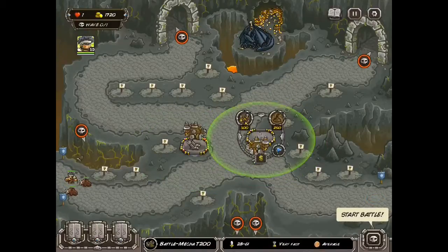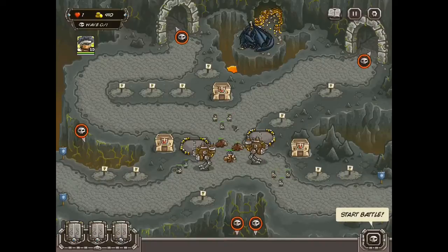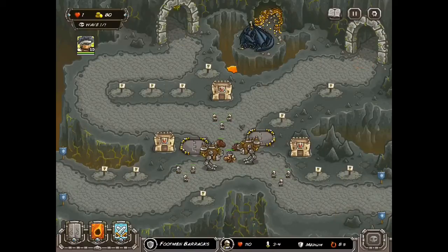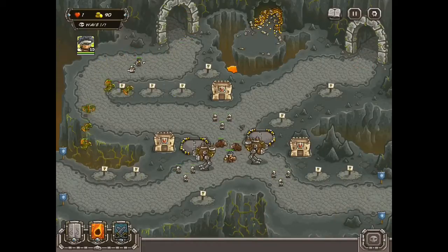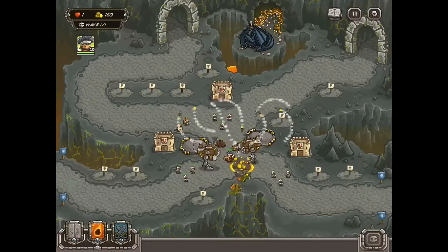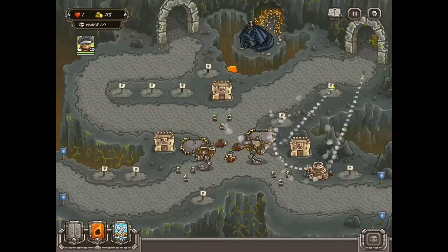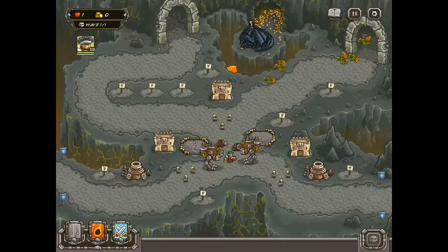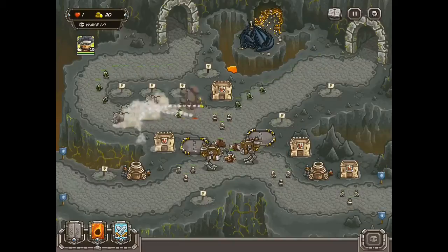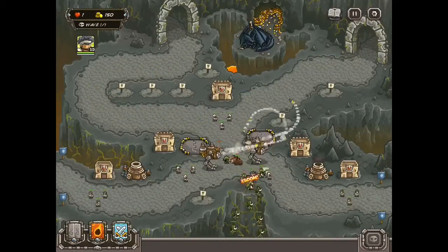We're going to begin by fully upgrading those two artillery with the bonus power with the missiles. Don't worry about the other bonus power. With those barracks, just make sure you upgrade each of those once, and don't worry about them for a while. Then go ahead and start building more artillery and a couple more barracks.